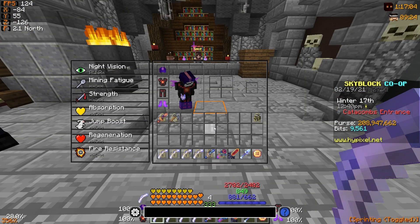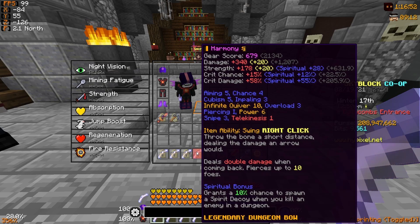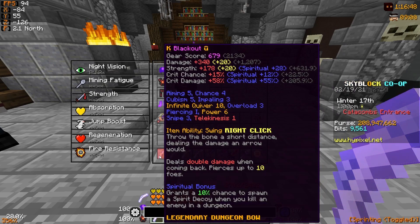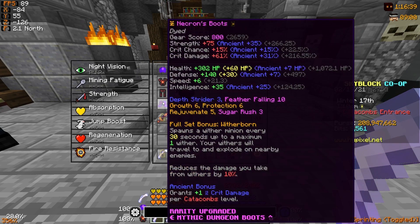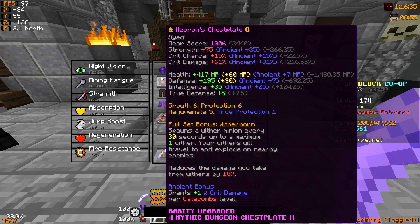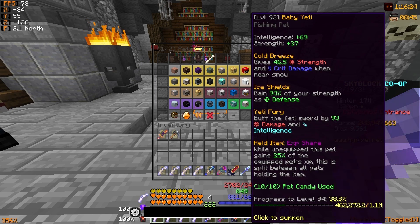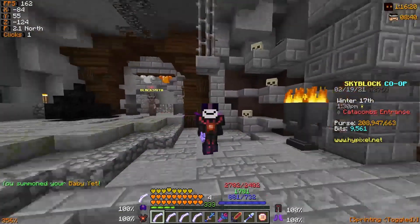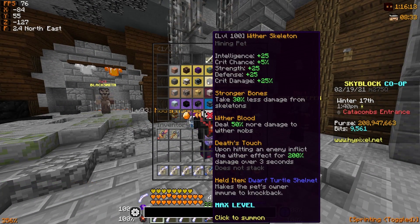Another important thing I should mention is the setup I was using when running dungeons. I have 4 Bone Meringues, all Power 6 with Infinite Quiver 10 and Overload 3, with Hot Potato Books and the Spiritual reforge — though without Recombobulators or higher-level Overload. I also ran a three-quarters Necron and Tarantula Helmet setup with Fuming Hot Potato Books and Recombobulated pieces using the Ancient reforge. What really seals the deal is that I always run a Baby Yeti, as I find I need the extra EHP more than expected.